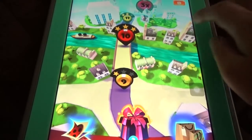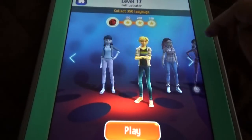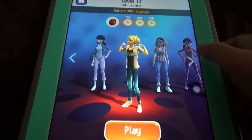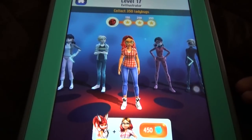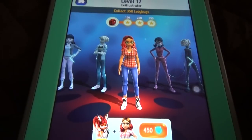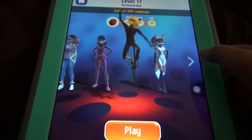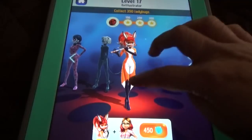Let's play a random level. If you want to buy Rena Rogue, she costs 450 butterflies. You can also play with different outfits.